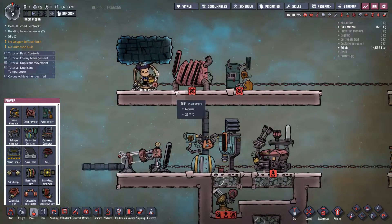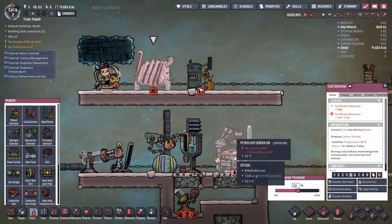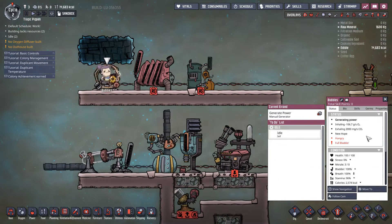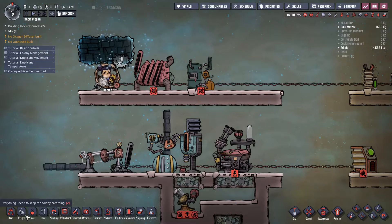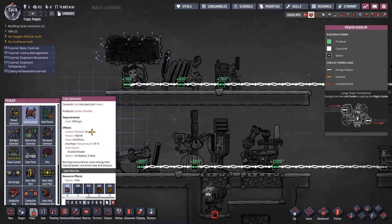The manual generator, the coal generator, and the wood burner all share two things in common. One, they have a battery recharge threshold which we'll get to in a moment. The other thing is they all output carbon oxides. In the case of the manual generator, it's the duplicate outputting 2 grams per second of carbon dioxide. In the case of the coal burner, it outputs 20 grams per second, and the wood burner outputs a whopping 170 grams per second.